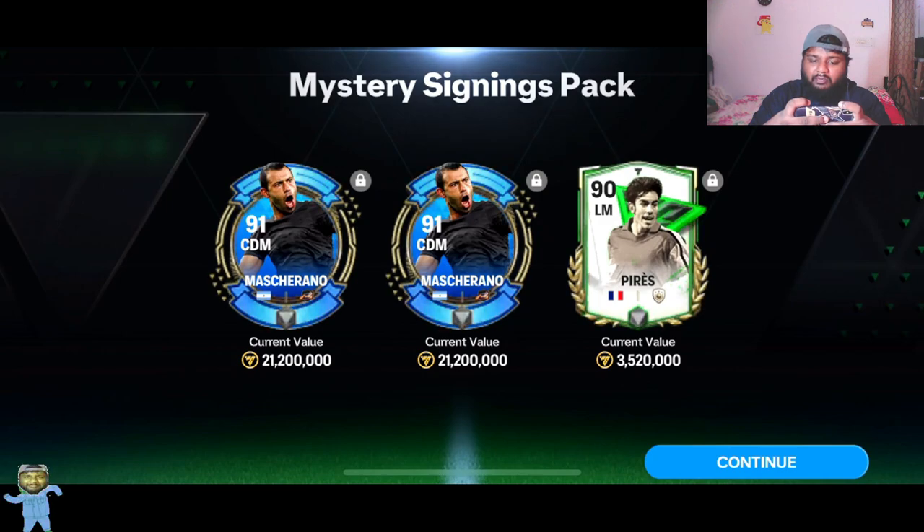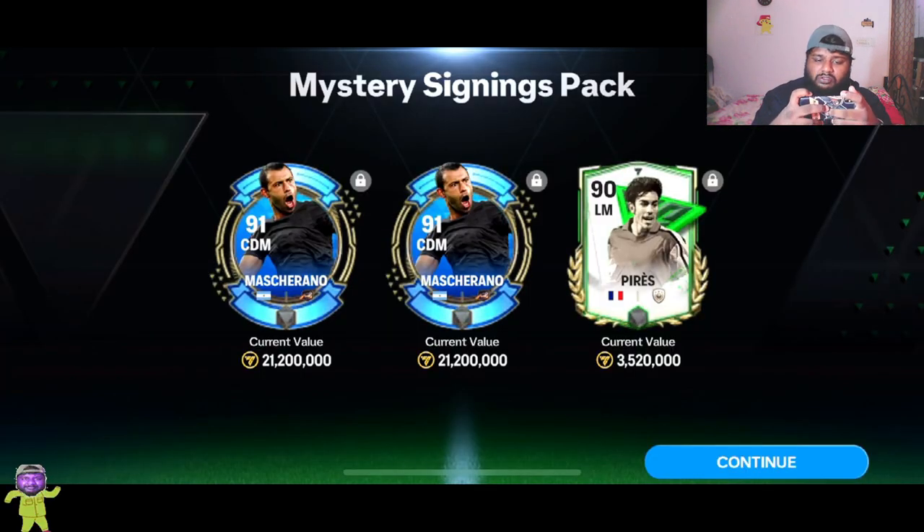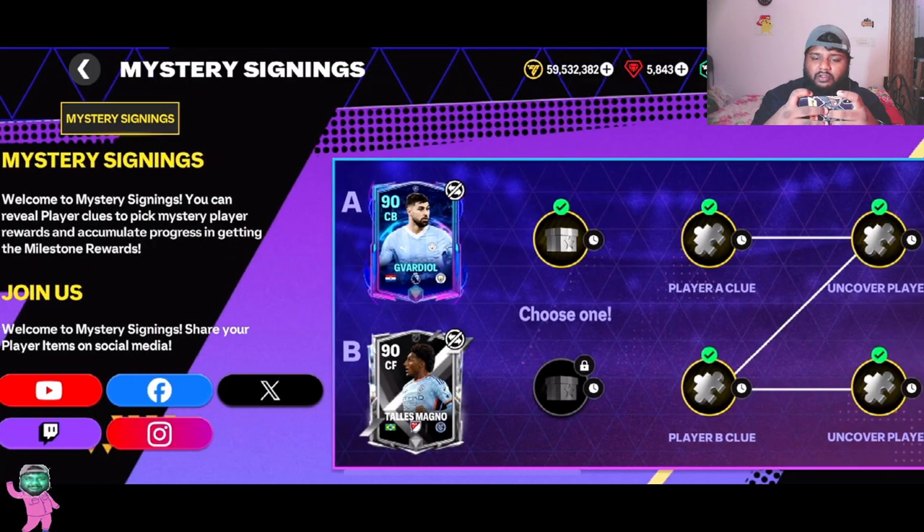We get a Welcome Perez icon — okay, this is good! I can sell him maybe, or I'll just keep him and use him in exchanges. He's only going for three million.